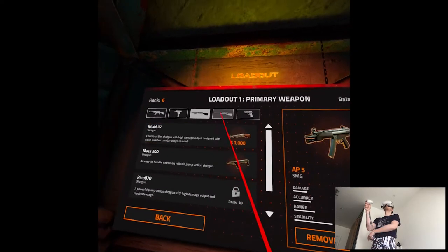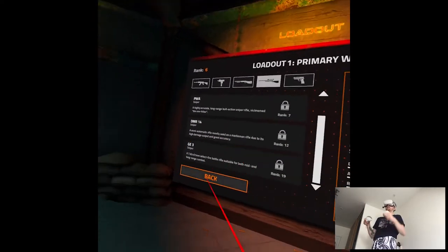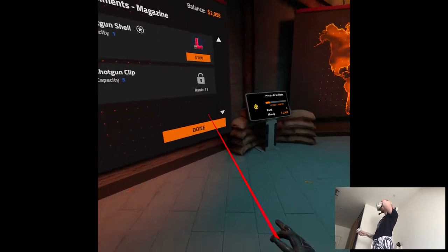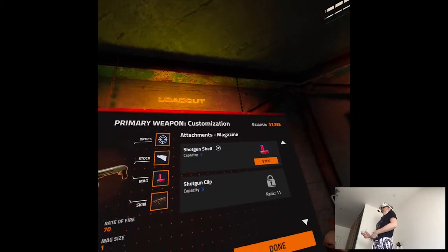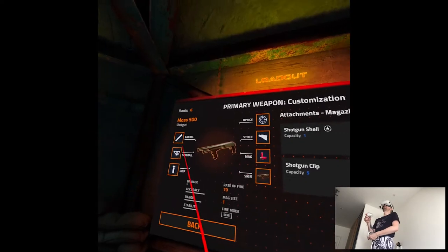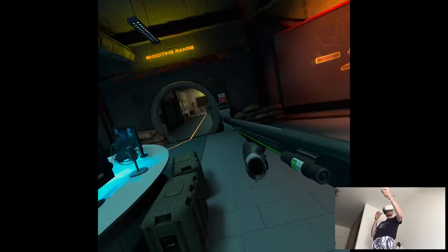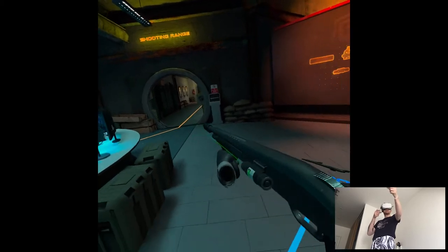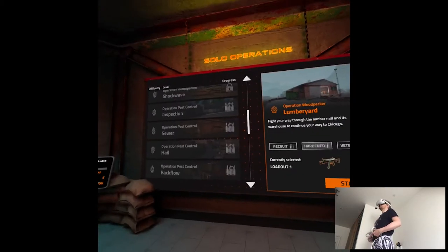I also love that the UI now shows information about what each weapon represents in terms of playstyle. It's clear what to use. Shotgun clips are at rank 11 — that's a very mandatory modification for shotguns, but we'll have to make do for today. I just need a side rail to aim properly and we should be good. I don't have the extended magazines but I think we're gonna be fine. Cloud saves, please.